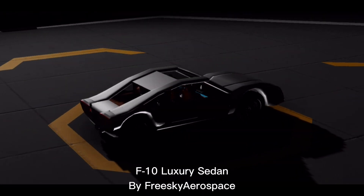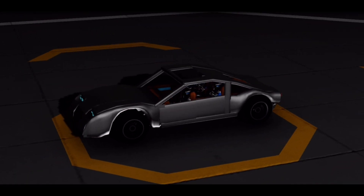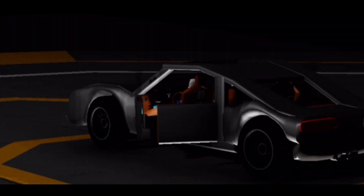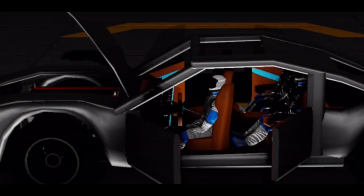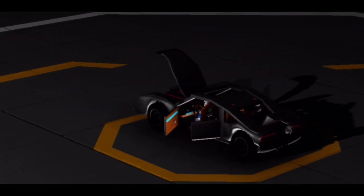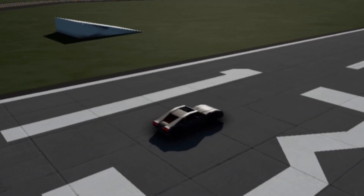This is the F10 Luxury Sedan by Freesky Aerospace. This car has so many cool details. Not only is it very functional, but it's also stylish. It comes with opening doors, opening hood and opening trunk, a rear seat control panel, interior lights and exterior lights, and it even has reclining seats. There's also a working and retracting sunroof.